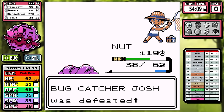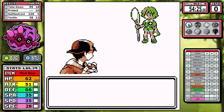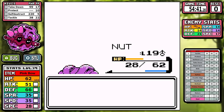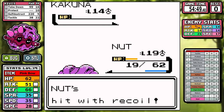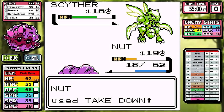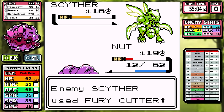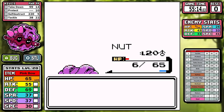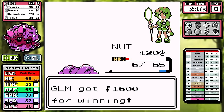We can skip ahead to Bugsy, and it's going to be an extremely easy fight. As evident by me going into this fight low on HP, I don't care, and I'm still using recoil moves. I do get low and cut this one closer than I'd like, but I really wasn't worried at all. I hit level 20 at the end, get the second badge, and now we have to talk about a huge problem — Forretress hits a brick wall here.